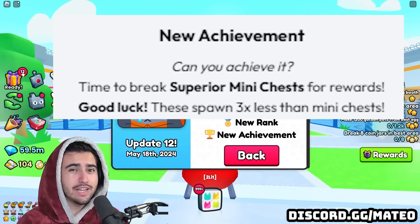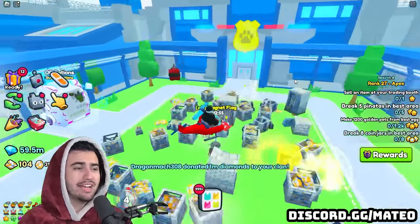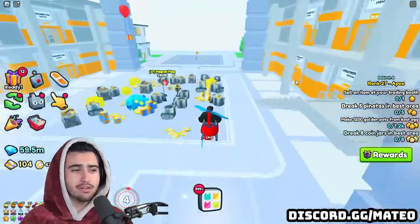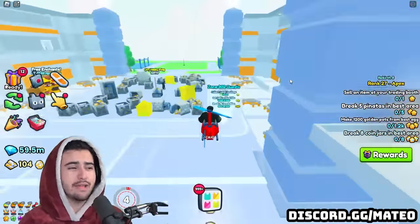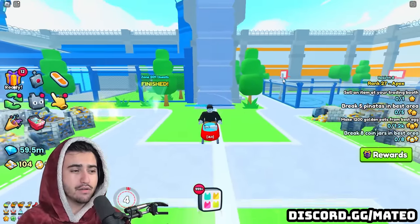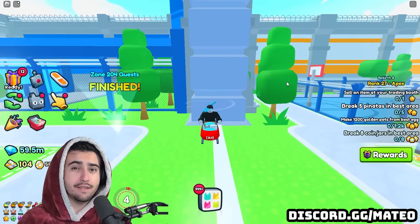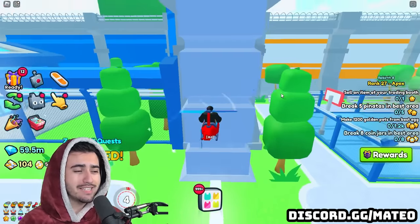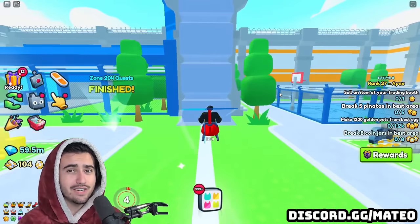We're going to have to do a lot of testing to see how this actually plays out. When Big Games says something drops three times better loot, that usually doesn't actually mean that - for some reason it never really ends up being that much better. For example, the last exclusive enchant was mini chest fortune, which said mini chest drops would be better, but from thorough testing there really wasn't much of a difference.